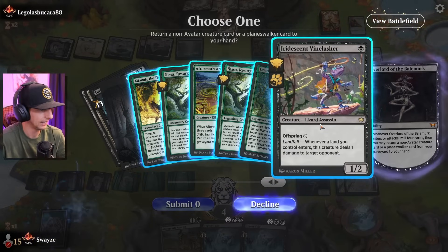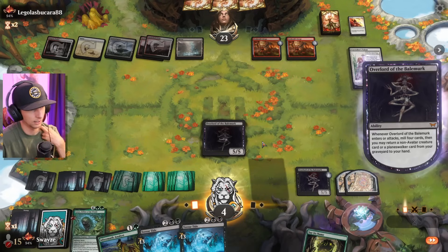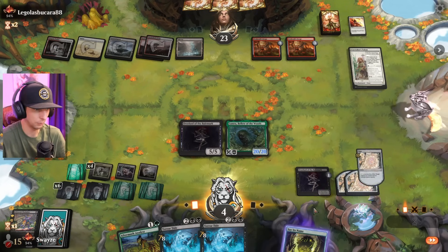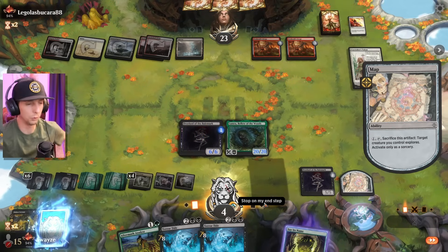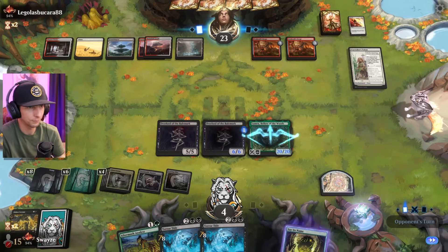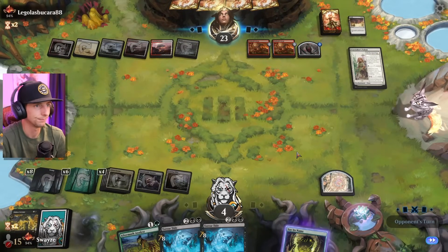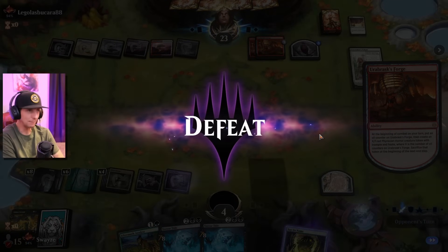One, two, three, four, five. I could do this again — it's pretty ridiculous. Maybe I can get to Say Its Name if I'm super lucky. Not quite. Look at our field though — if the opponent didn't have access to a pure exile sweeper, we'd absolutely run them over next turn. But unfortunately they do. So cue the Sunfall — GGs. Oh man, it's such a bummer. Sunfall is him — what a card.